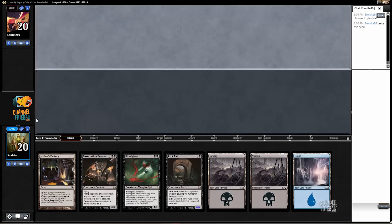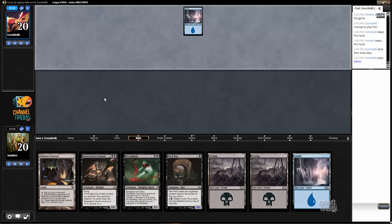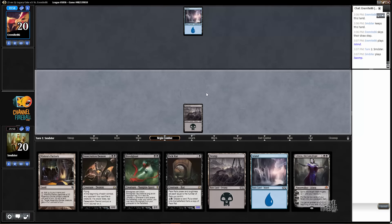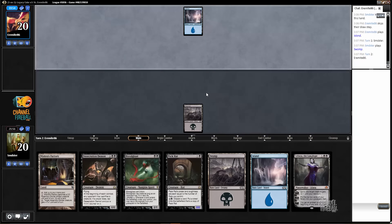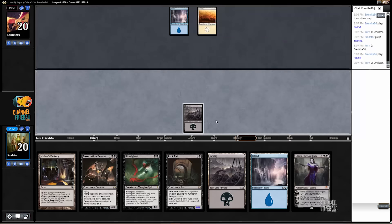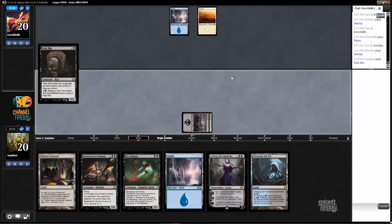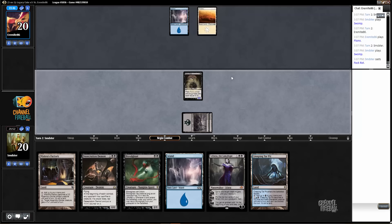Here we are for game two, we're on the draw. This hand looks fantastic — we have Pack Rat and then we can discard Blood Gas to it, which is just great. Very strong synergy there. And we have a Liliana, which never hurt anyone. This does obviously expose our Pack Rat to removal, but we have other stuff going on and we have Liliana if it gets killed, so it's fine.